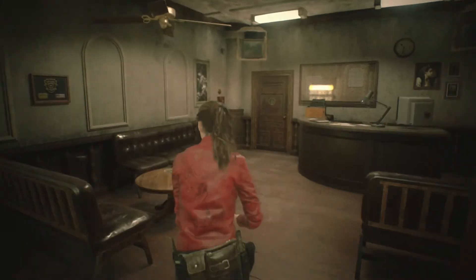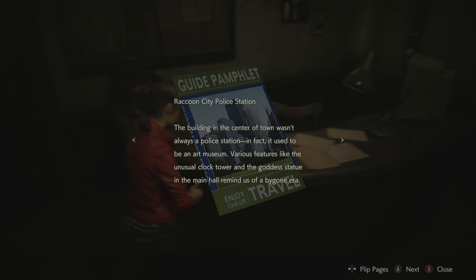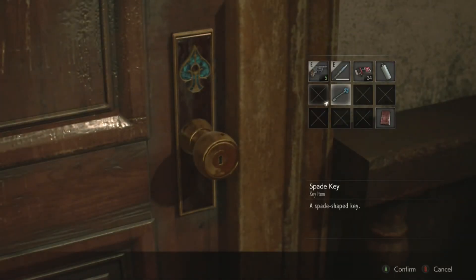Back to the waiting room. Guide pamphlet - welcome to Raccoon City! We are the home of the pharmaceutical giant Umbrella Corporation. Raccoon City Police Station: the building wasn't always a police station - in fact it used to be an art museum. Various features like the unusual clock tower and the goddess statue in the main hall remind us of a bygone era. Orphanage: just a few blocks from the police station is an orphanage founded and run by the Umbrella Corporation, known for its stained glass window which attracts visitors from all around the world. Yeah - Umbrella owning and running an orphanage - that seems like a fantastic idea.